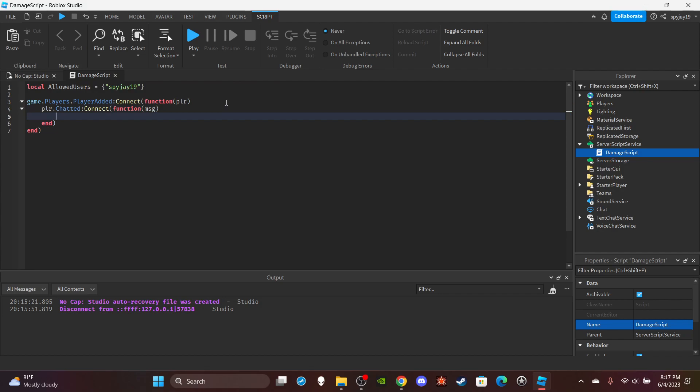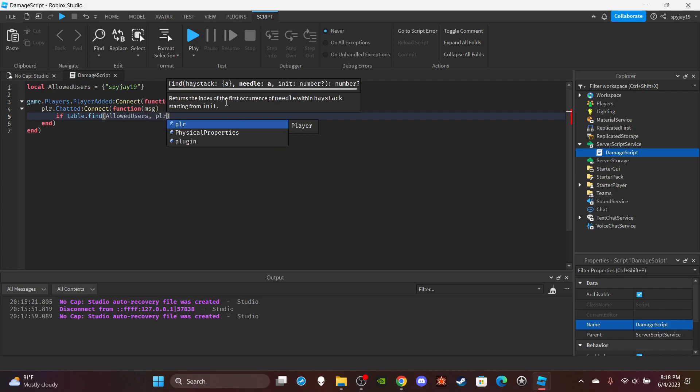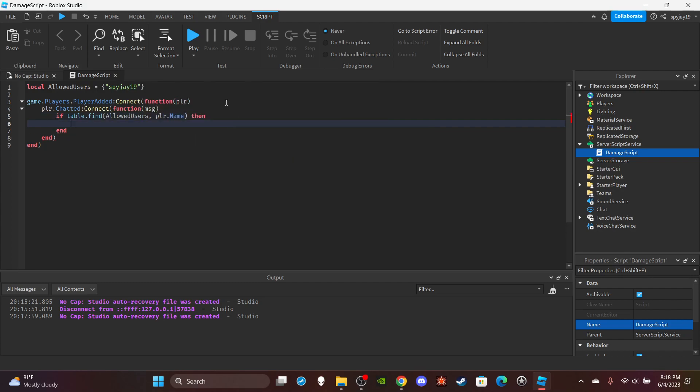First check if the person who sent the message has their username in the table to make sure they're allowed: if table.find(allowedUsers, player.Name). Then break up the message into arguments: local args equals string.split(MSG, space). Then do if args[1] is equal to — and put your command name.